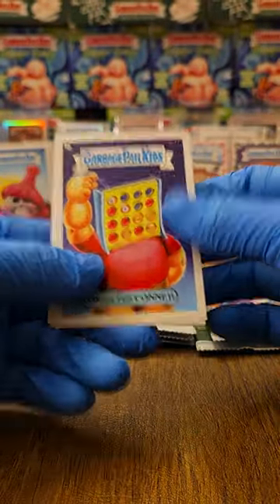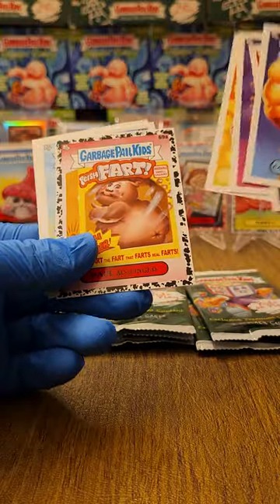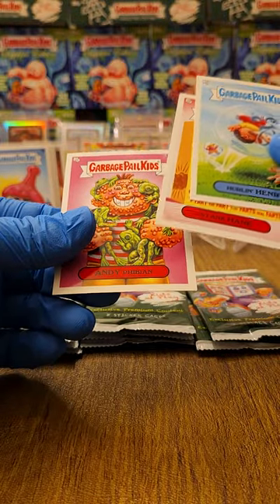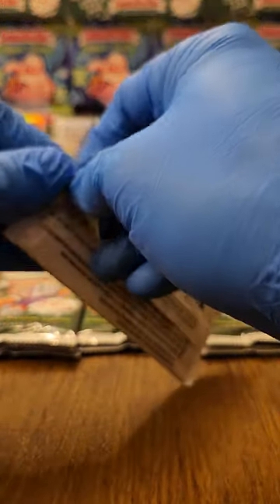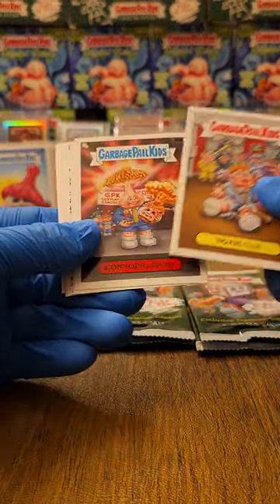Yeah, I thought I was gonna sell my gold patch but nah. Good ones in there — love the art. Looks like another base pack. Andyphibian or Frog Hunter — that's another good one, really good art. Gamma — where is our hit? This is funny, I've even been down to the last pack and had the auto be in there, so it was kind of fun because then you're really guessing the entire time.